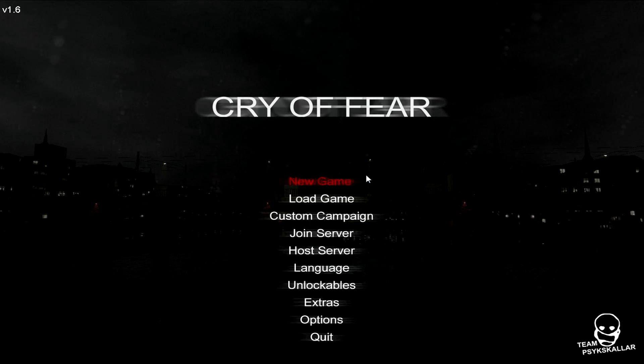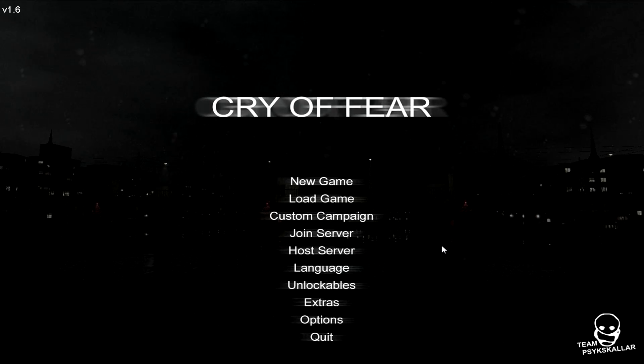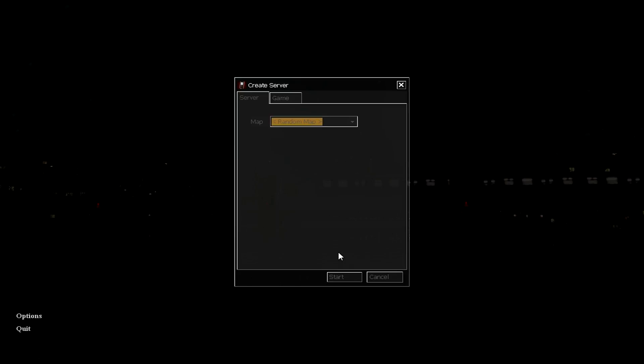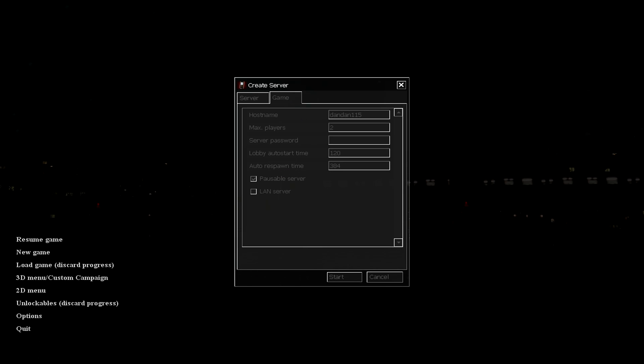On the first computer — the one hosting the game — click Host Server. You can choose any map you want. Under Game, you can put a host name so people can find your game. Maximum players can be up to four. You can add a server password but I tend to leave that blank as it can cause complications later on.